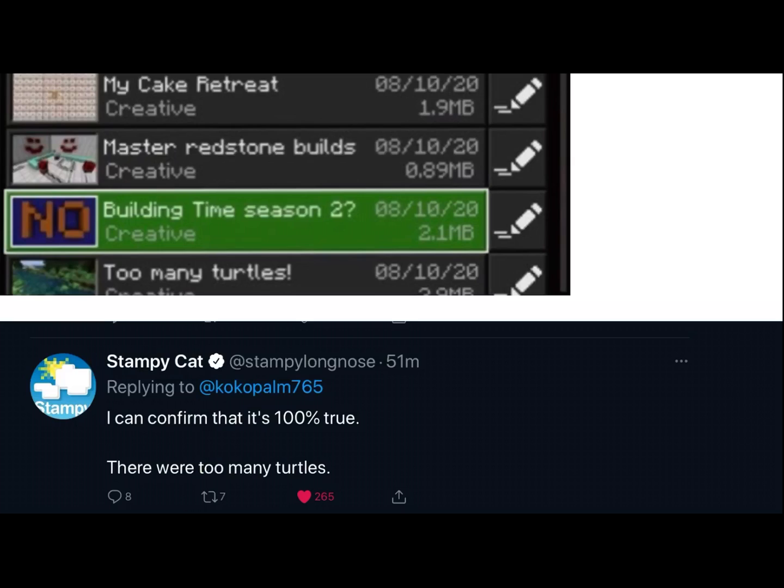And for the next one is the master redstone builds — like Sketchbook World, just with an epic title — and maybe fixing Lovely World mini games.